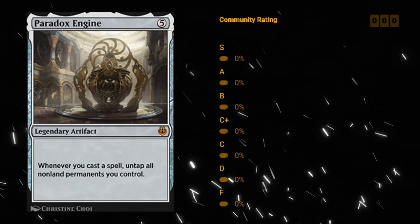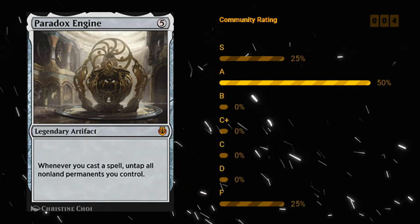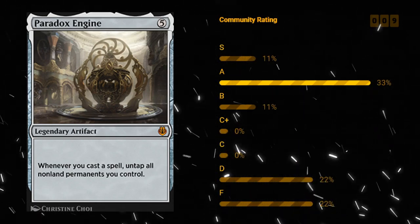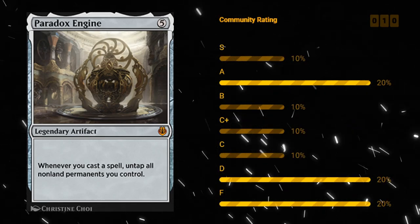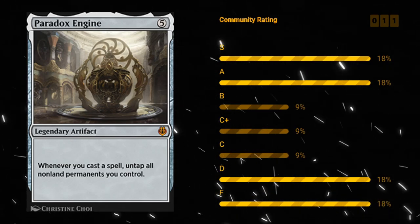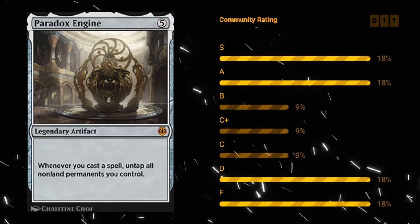Paradox Engine — five mana mythic rare legendary artifact. Whenever you cast a spell, untap all non-land permanents you control. For limited, I don't think it's very good — giving your things pseudo-vigilance is not really what we're all about. But for constructed this is a great combo enabler, especially with various artifacts that generate mana. You can potentially go off with random mana artifacts, then maybe Mystic Forge to provide card advantage, and use Aetherflux Reservoir as your win condition. For limited this is probably either a D or an F.